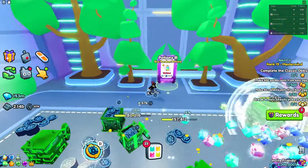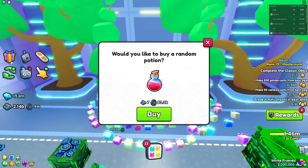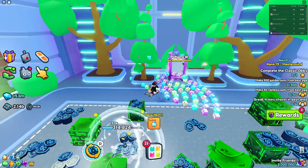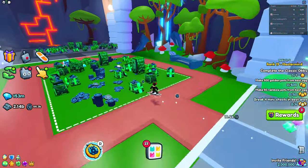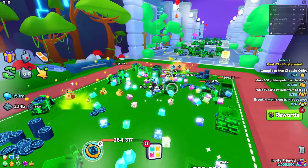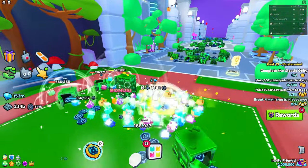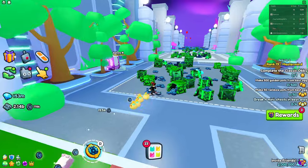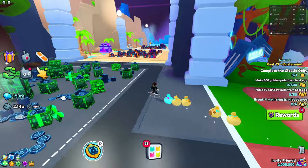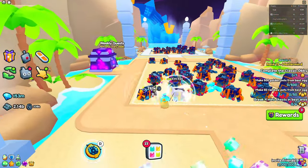Going into the vending machine to buy random potions, I got a legendary — and legendaries and up are amazing. You pretty much just don't have to do anything: free potions and free enchantments will randomly show up in your inventory while you're hatching eggs or doing other things.